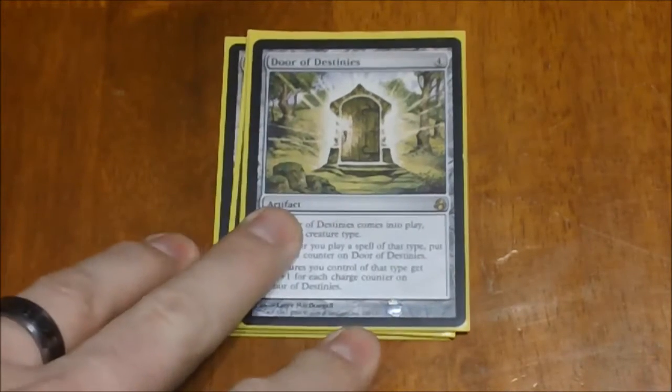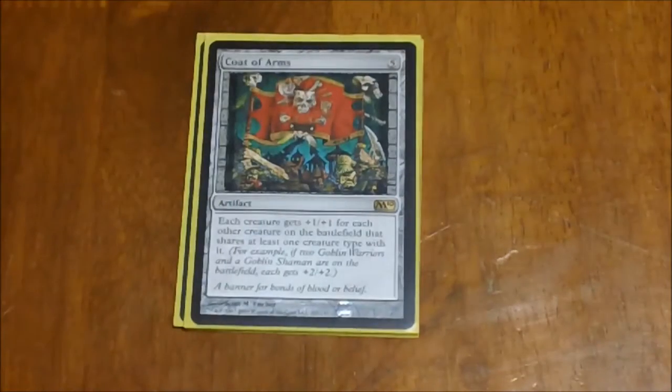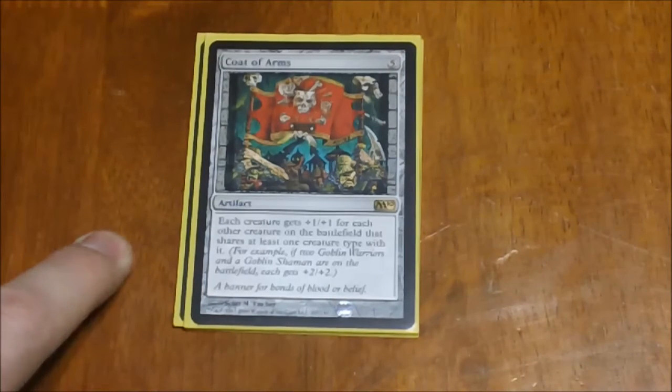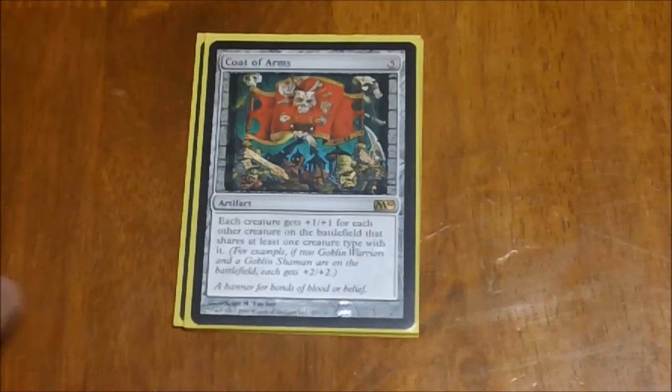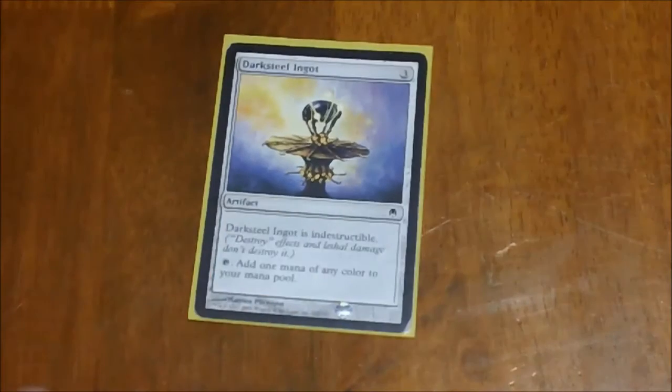Coat of Arms is similar to Door of Destinies but triggers right away — each creature gets +1/+1 for each other creature on the battlefield that shares its type. With five slivers on the battlefield they all have +4/+4; it gets really ridiculous and works in conjunction with Door of Destinies to boost them to stupid heights. Gem of Becoming is a three-drop — pay three, tap, sacrifice it to search your library for an Island, a Swamp, and a Mountain, giving you more mana fixing. Finally, Darksteel Ingot is another standard mana stone — indestructible and taps for any color.